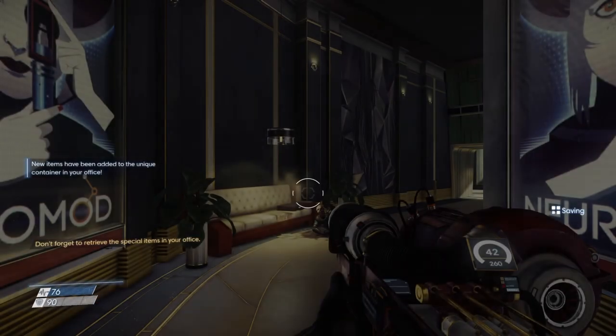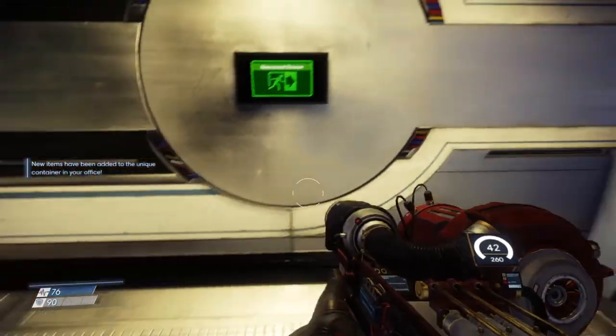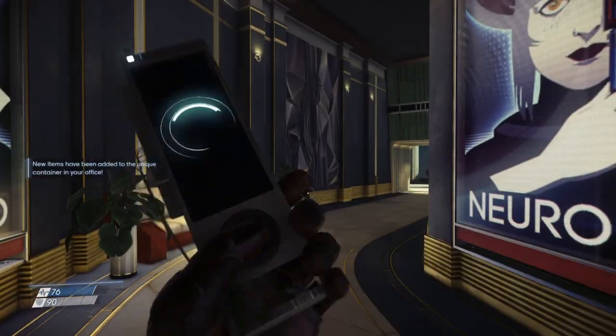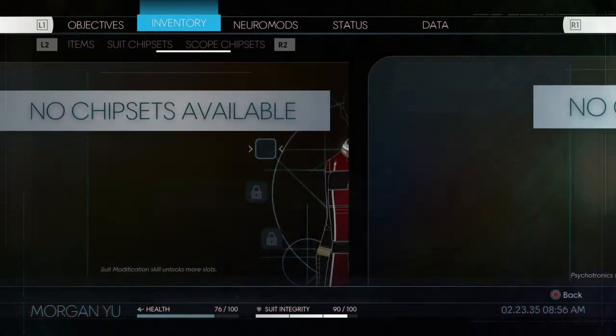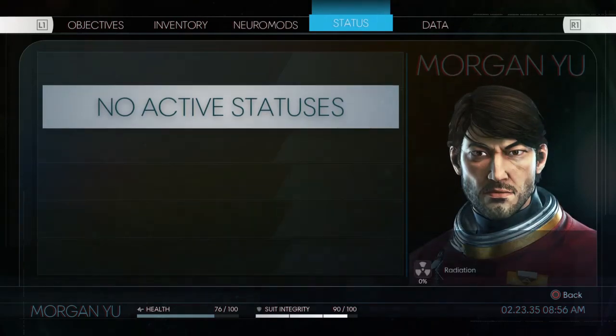Alright, so new area. Yeah, there's a security station back there. Back at the Neuromod Division. I'm just really shocked that there's not a map. Unless I'm seeing something wrong — Items, Suits, Scope, Chipsets, Narrow Mods. That's the upgrade — we already did that. Data, Notes, Email, Audio Logs, Keys, Plans, Research. Stats.